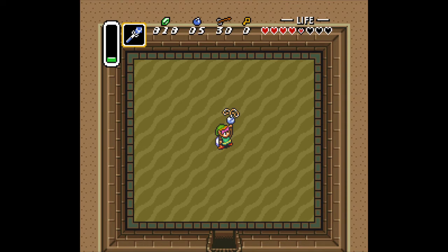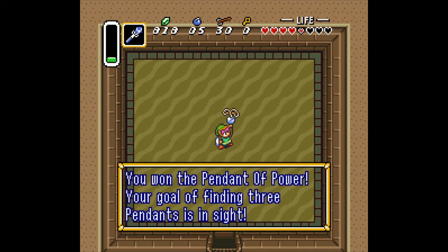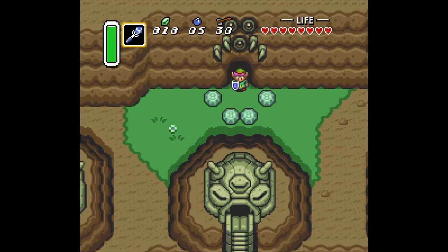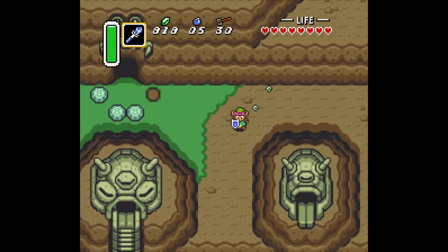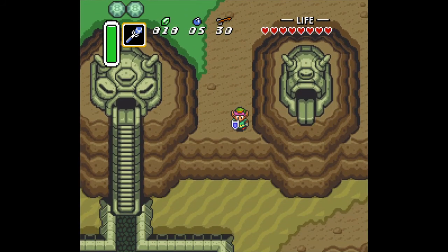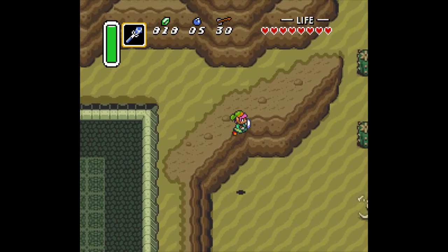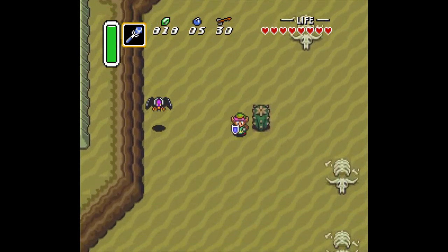Now we got this, we need one more to go into the forest to get the Master Sword afterwards — you want the Pendant of Power. Interesting, I thought it was Wisdom the entire time. Boy, am I blind — can't even read half the time! Oh well.